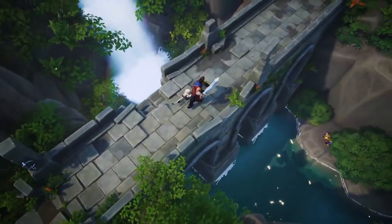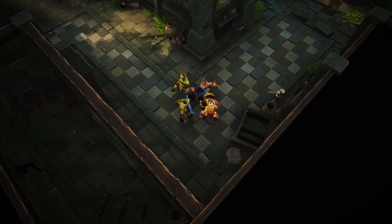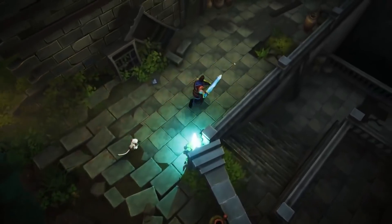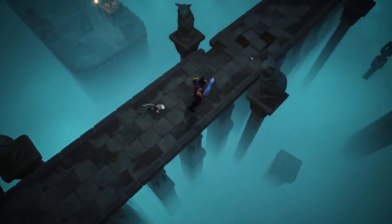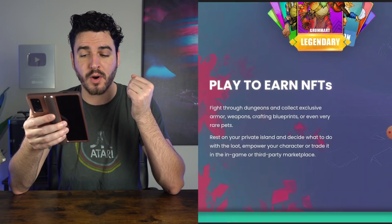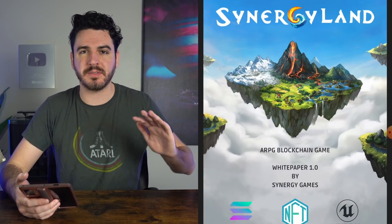This game also has a big focus on playing to earn NFTs. Fight through dungeons and collect exclusive armor, weapons, crafting blueprints, or even very rare pets. Rest on your private island and decide what to do with the loot — empower your character or trade it in the in-game or third-party marketplace. Synergyland is going to be launching on Solana, which is really cool. Solana is really quick and has super cheap fees.